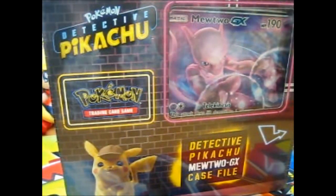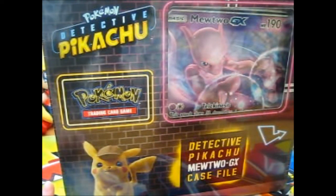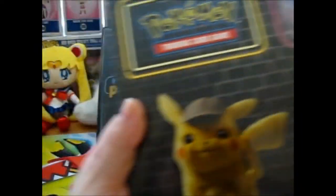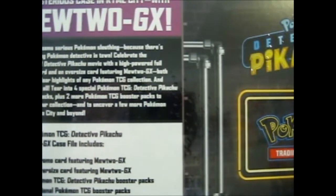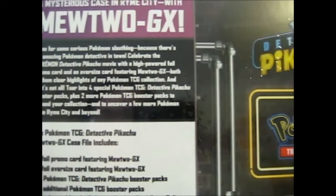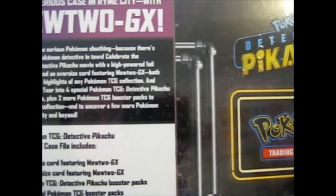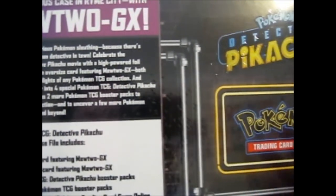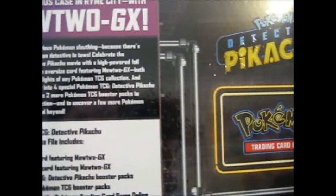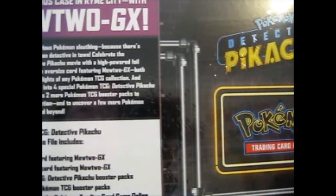We're here, and here is the Detective Pikachu — or DETECTIVE Pikachu — Mewtwo GX case file. Basically it's the same on the back. This part for each of them, I think. Pretty sure. So basically, the only difference it contains is the Mewtwo GX and the Jumbo version, four Detective Packs, two Booster Packs, and a code card.